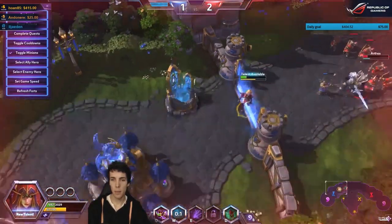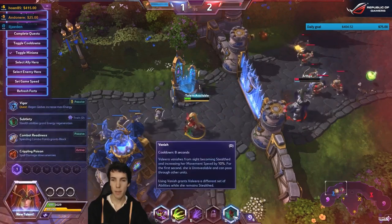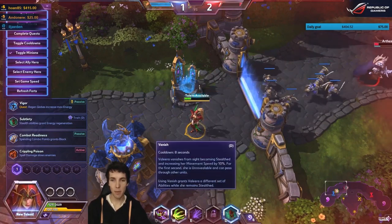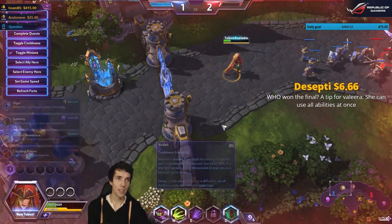That's her basic kit — heroic ability not yet available. And Vanish: cooldown 8 seconds. Valera vanishes from sight, becoming stealthed and increasing her movement speed by 10%. For the first second, she's unrevealable.